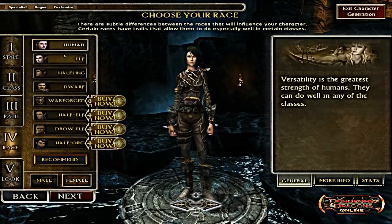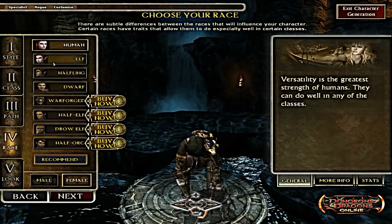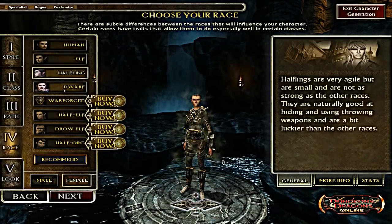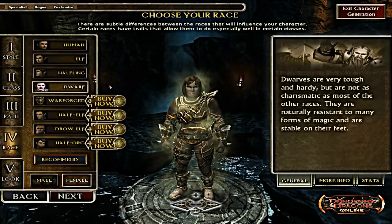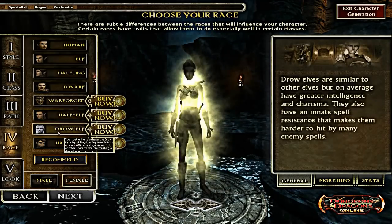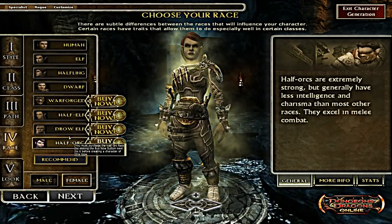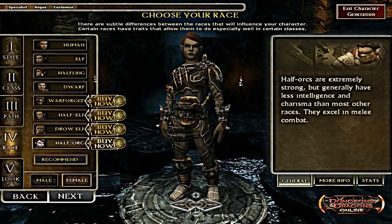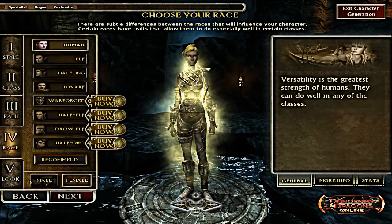There are four free-to-play races in this game and four buy-to-play races, which are each individually bought. The free-to-play races are human, elf, halfling, and dwarf, while the buy-to-play ones are Warforged, half-elf, drow elf, and half-orc, as seen on the screen.